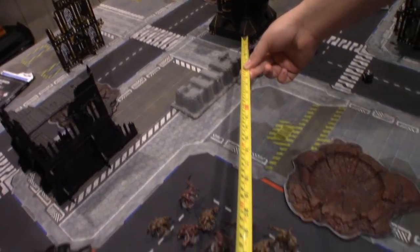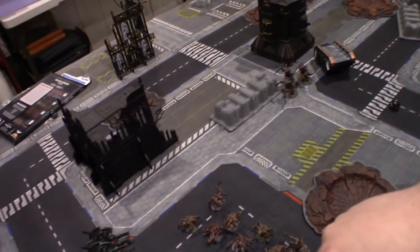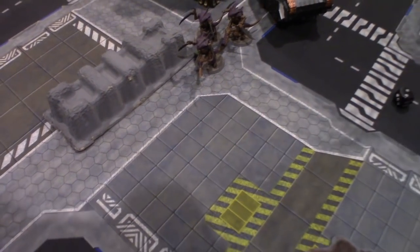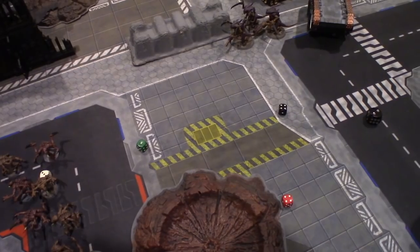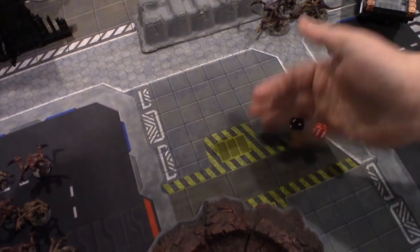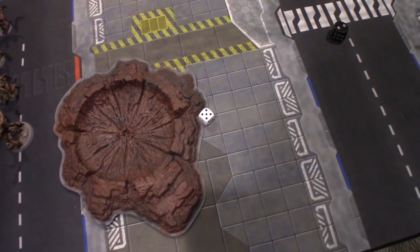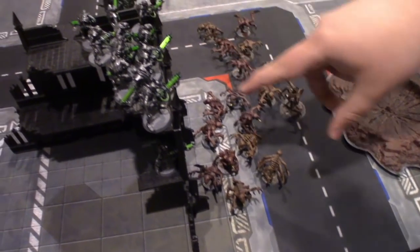Just need to do a quick measurement — Warriors are not within eighteen. So it's just going to be the Barb Strangler. D6 number of shots — four. Hitting on fours — two hits. Wounding on three because it is strength five — one wound. With an AP minus one — so you're on a four-up save. Got it. That's it for shooting. On to charges — Genestealers are going to charge the Warriors and Imotekh. Broodlord is going to charge just Imotekh.